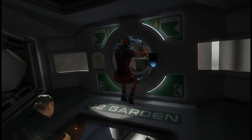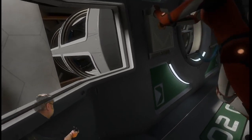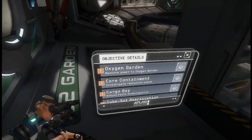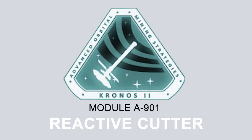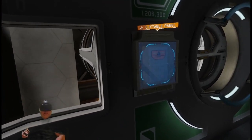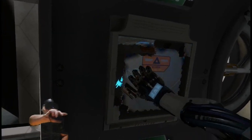Looks like the power failure knocked out the door to the oxygen garden. I'll pull the manual release. I'll need to calibrate my reactive cutter first. Right. Considering the power outage, let's also calibrate your entry light. Thank you. Reactive cutter and headlamp calibrated successfully. Copy that. Cut through the access panel so we can pull the door from this handle. Excellent. Follow me. Let's get started.